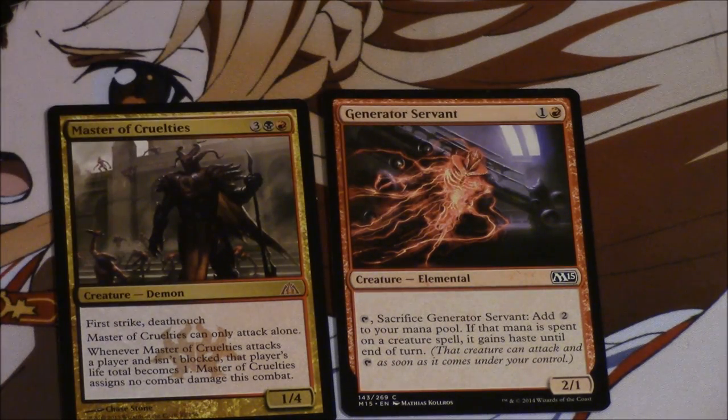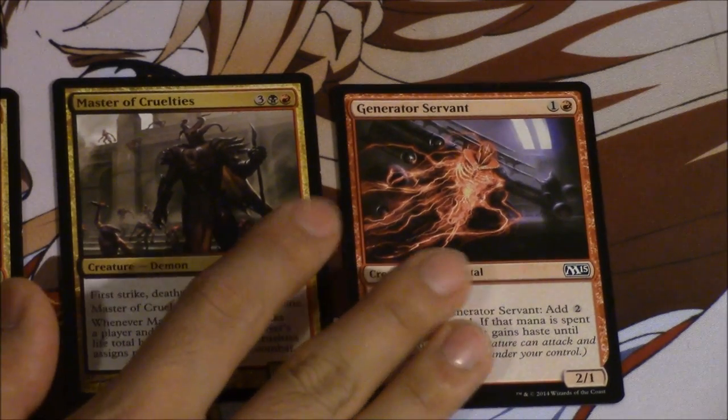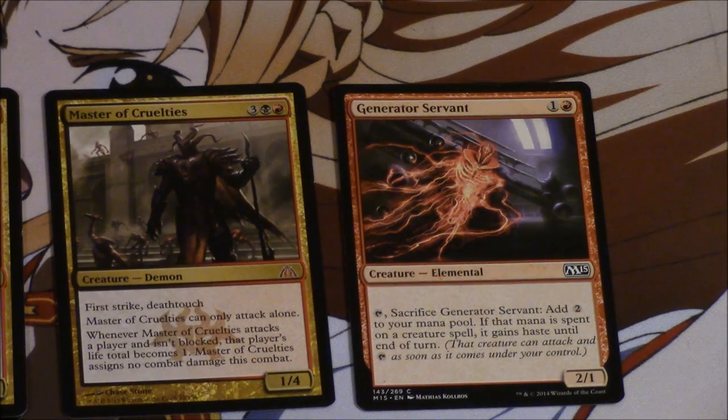The way you win is you play your Generator Servant. You can sacrifice it the next turn to add two mana and give a creature haste if you spend the two on that creature. So Master of Cruelties comes down two turns early and attacks. If he is not blocked, then the opponent goes down to one life. Remember you are a red deck — you have plenty of ways to kill, even Gutshot. You could Gutshot them for one damage, or you have Lightning Bolt, Forked Bolt, all types of bolts and things to kill your opponent.